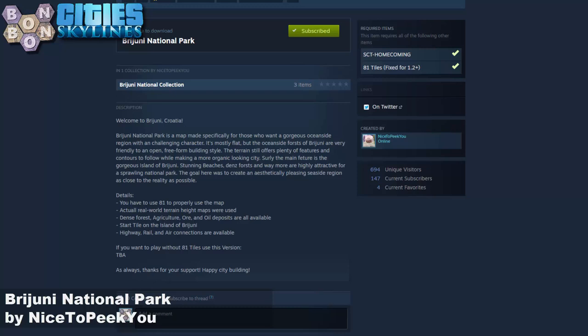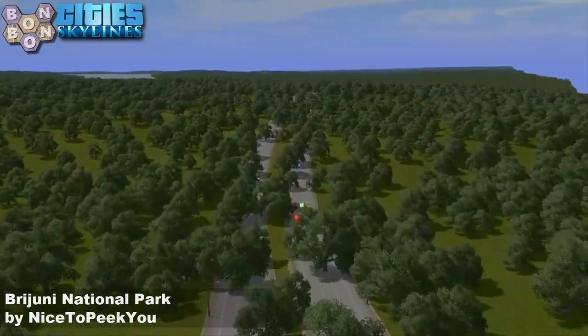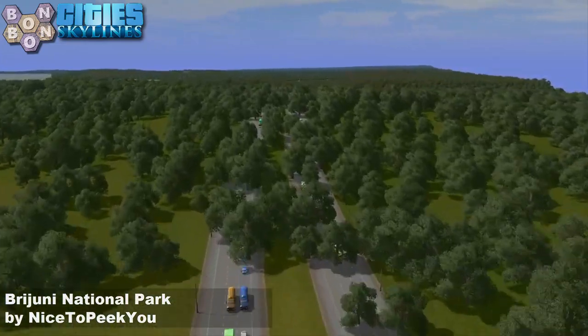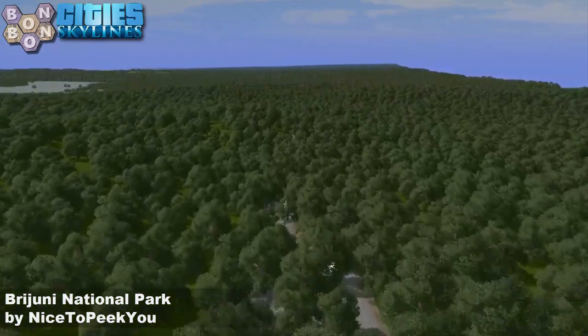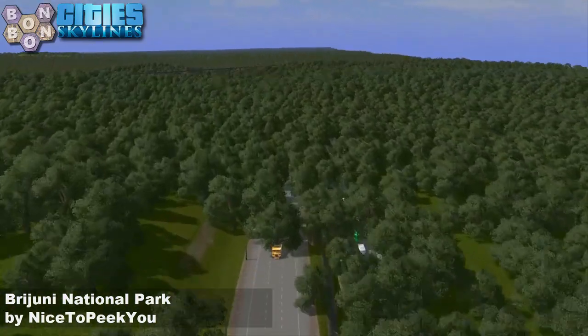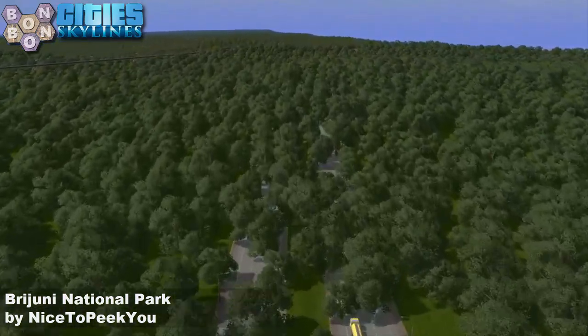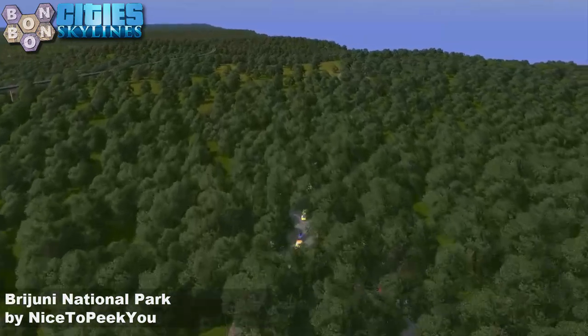Maybe something else, which you're going to see - because there are stunning beaches and dense forests. And when they say dense forests, they're not joking. The dense forests are very clearly on the roads here. This is Prop Anarchy, where I always allow trees underneath the road to show through, so we can see just how many there are. The tree count is just a little bit over the 262,000 vanilla limit - about 10 times that amount.